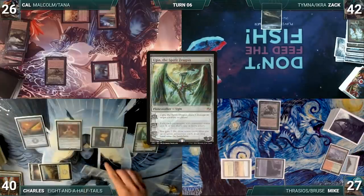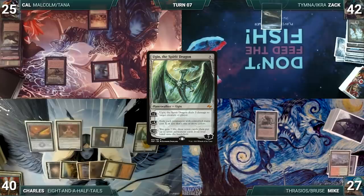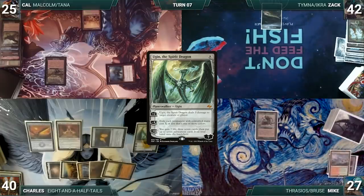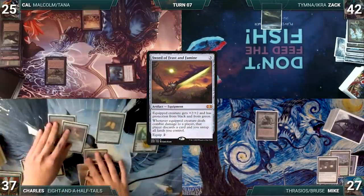Charles activates Ugin's second ability where X equals zero, exiling all of those lands. During his draw step Cow takes damage from his Mana Vault, does nothing else, and passes. Zac draws, takes no game actions, and passes. Mike draws, cannot do anything, and passes discarding to hand size. During his upkeep Charles loses his Mana Crypt flip and takes three damage.